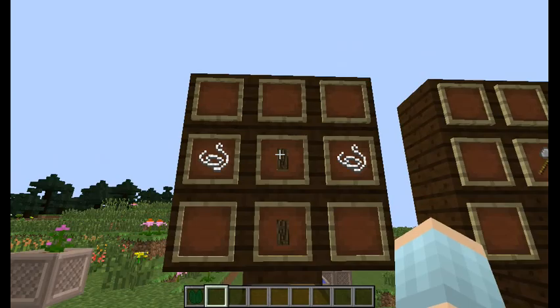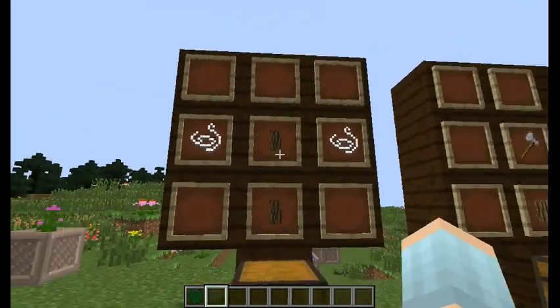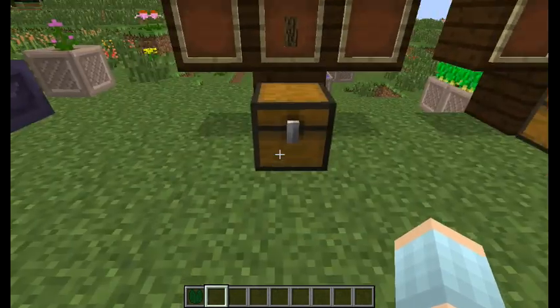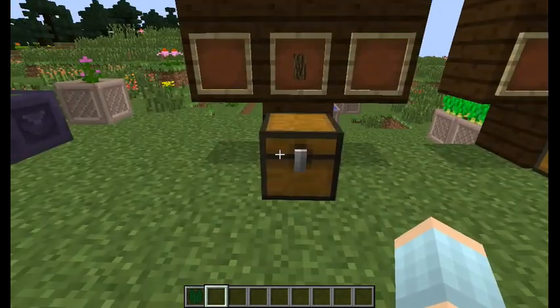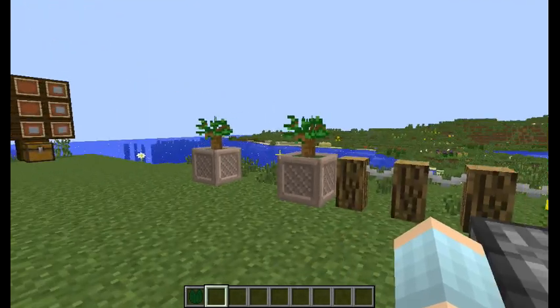And then from the posts, if you take 2 posts and 2 pieces of string you will get an awkward post fence - this one.